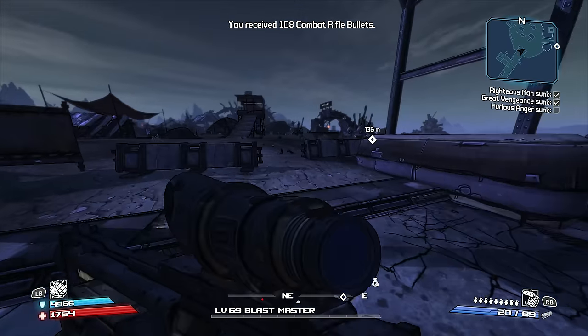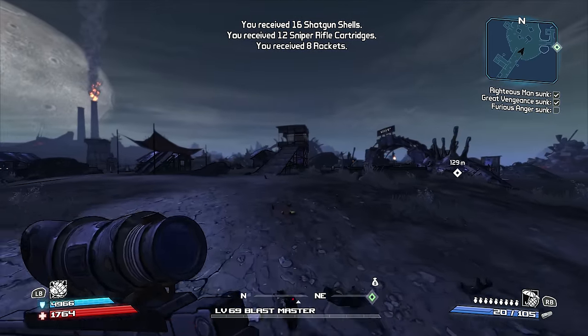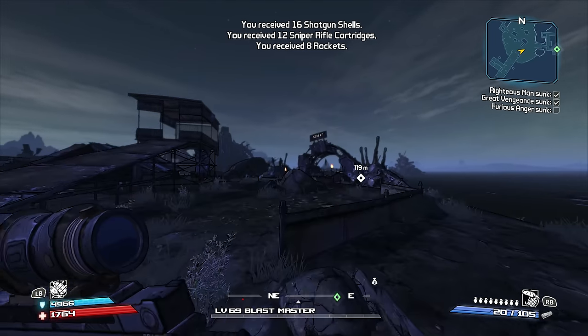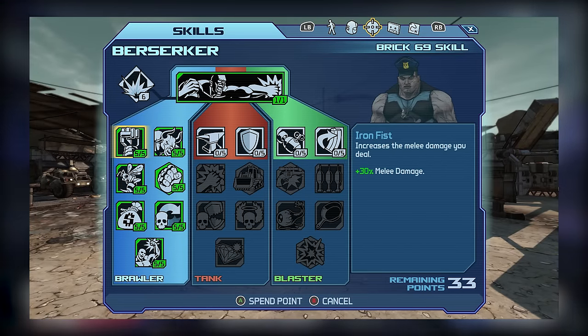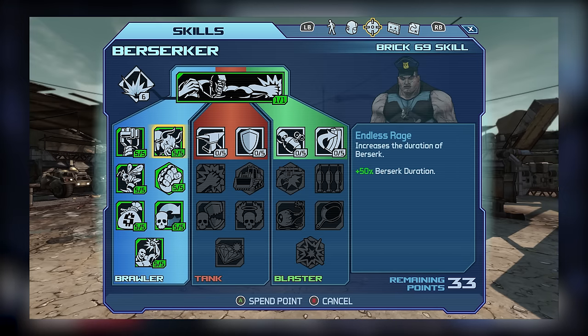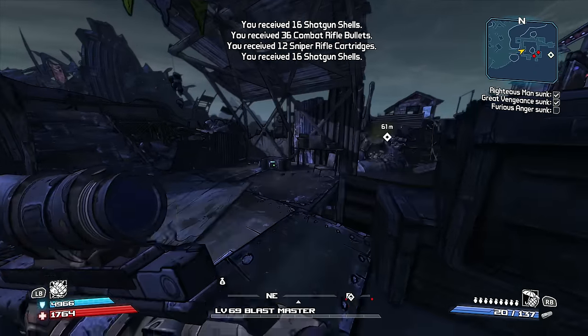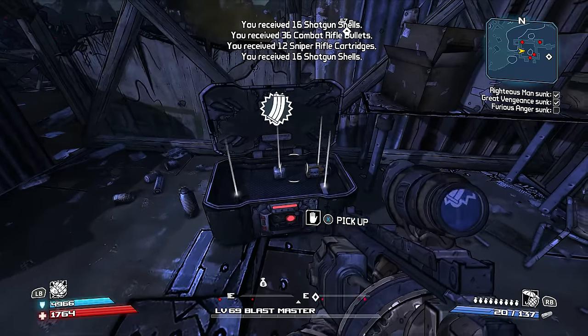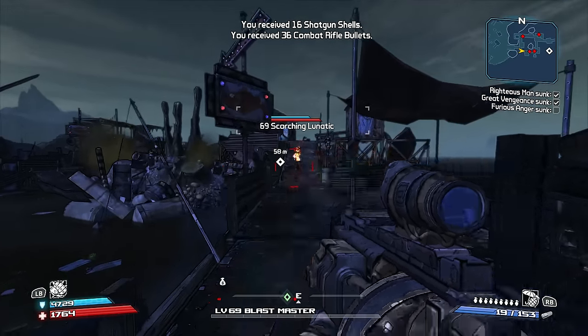With the Tank tree out of the way, it's time to talk about Brick's more specialized trees, starting with the melee or Brawler tree. In Tier 1 we have Iron Fist and Endless Rage, with Iron Fist boosting melee damage by 6% per level, while Endless Rage increases your Berserk duration by 10% per level. Obviously, if you're going to be doing a lot of Berserking, you're going to want both of these Tier 1 skills, hence why many players end up speccing for both.